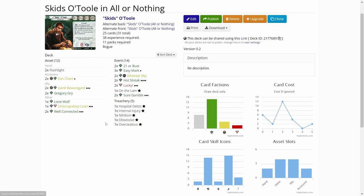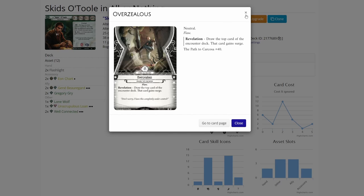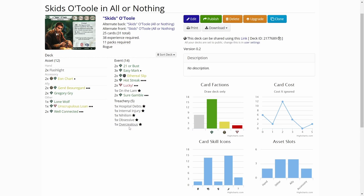We ended up getting Internal Injury, Nihilism, Obsessive, and Overzealous as weaknesses. Overzealous will be a bad one; the others are not that bad. We can deal with those — it's just a double action to get rid of them, and we have the Eon Chart for extra actions. I also added the advanced versions of On the Lam and Hospital Debts into the deck, because On the Lam is so powerful and Hospital Debts is doable.